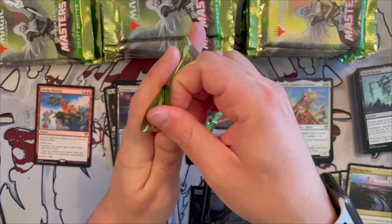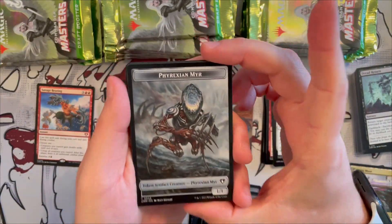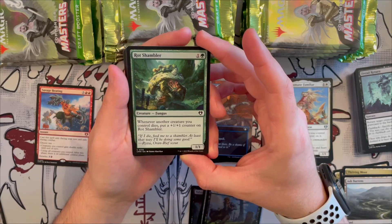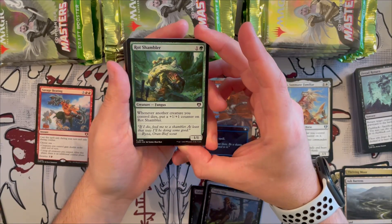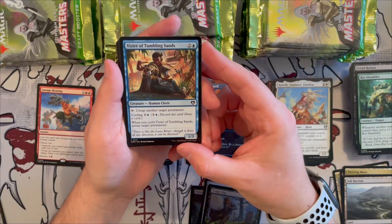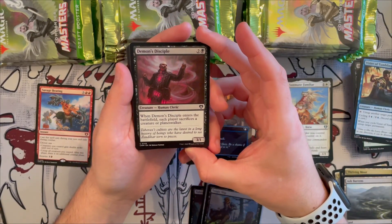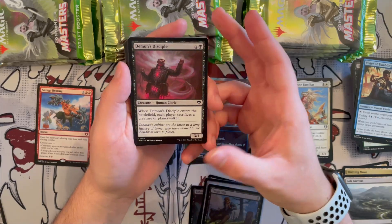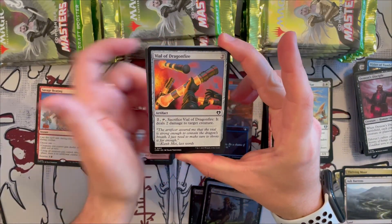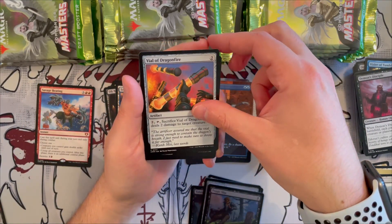Rex in Mirror with beautiful art. The Ash Barons — Rot Shambler, a fungus — 1/1 that puts a +1/+1 counter on itself whenever another creature you control dies. Inspired Tinkering is... actually that's Tumbling Sands, a 1/3 you can tap to tap target permanent; it can also be cycled for two and that taps a permanent too. Demon's Disciple is a 3/1 — when it enters battlefield, each player sacrifices a creature or planeswalker. Vial of Dragonfire — sacrifice it to deal two damage to a creature; a bit expensive for what it does.